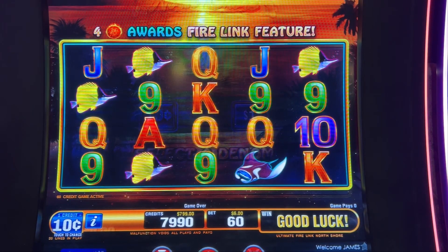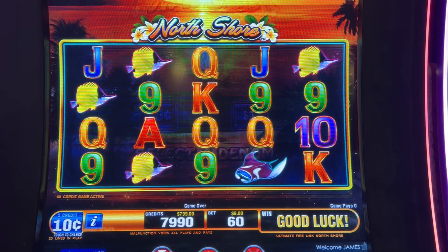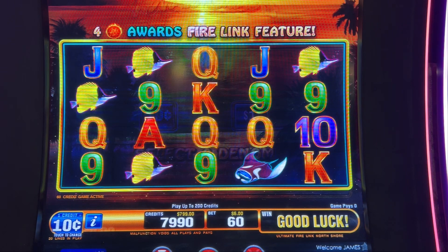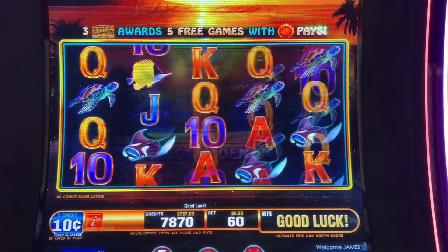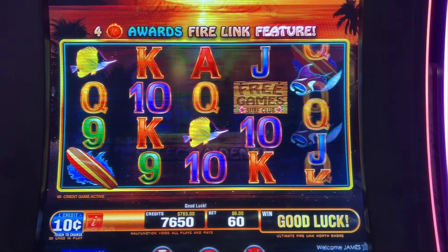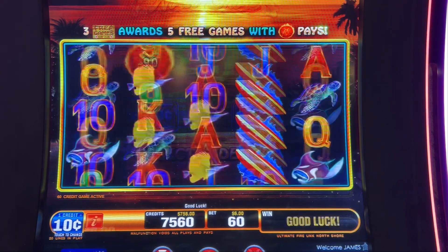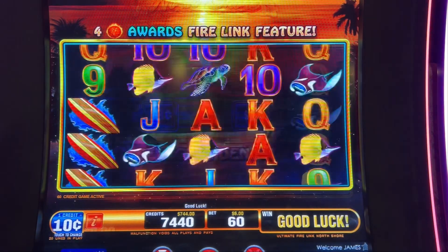Hey everybody, this is Jim and Mary helping slots. We're up here at Jack Thistledown. I am getting on one of the Firelink games here — I don't know what it's called, by the bay I think. I got $7.99 in, I'm going to do a $6 bet, I'll bounce around. It's a 10 cent nom. Mary's on All Aboard next to me. If she gets anything, we'll jump over to her screen. Need four of the Fireballs to lock it in. We'll put three free game symbols in the middle. We need three, not one. And we'll play it down to $700 — if it doesn't give me a lock-in of some sort by then, we'll just kick out.